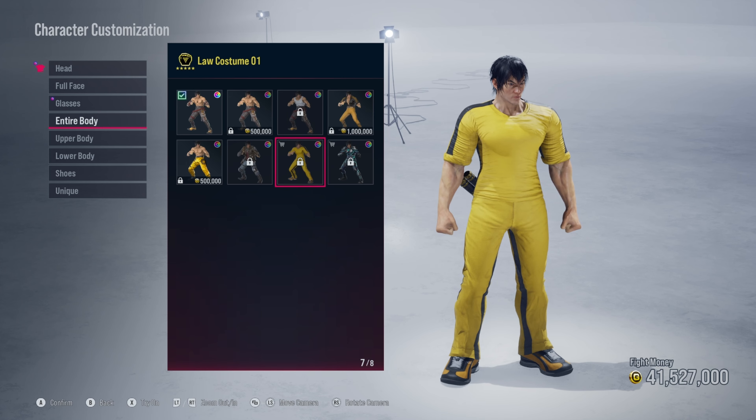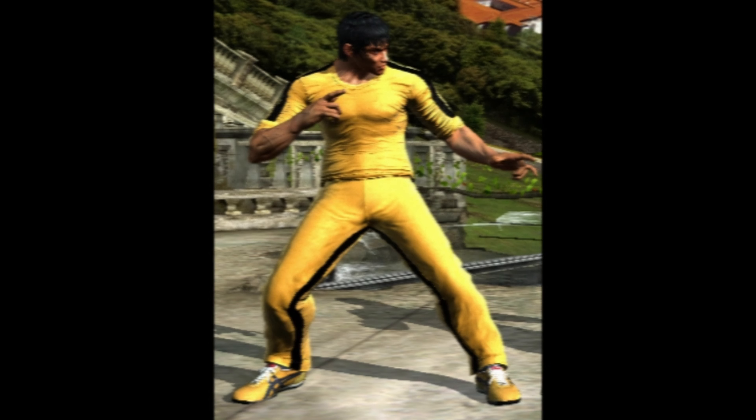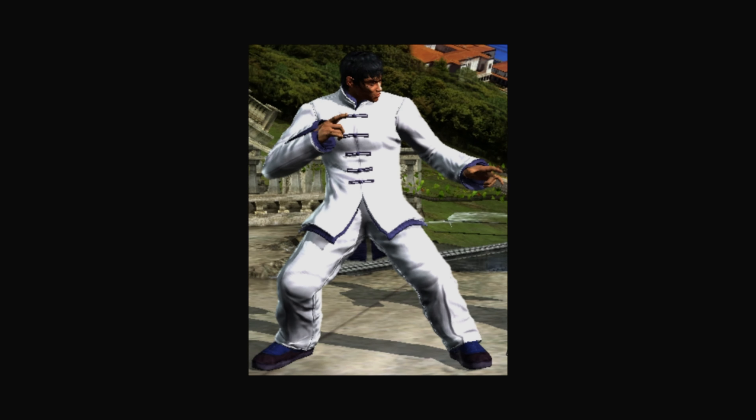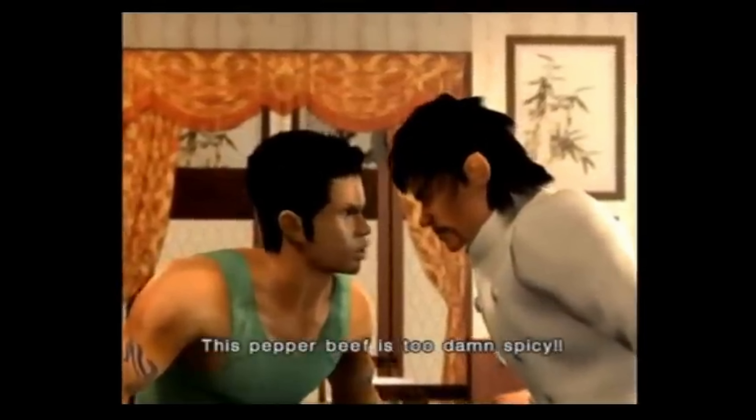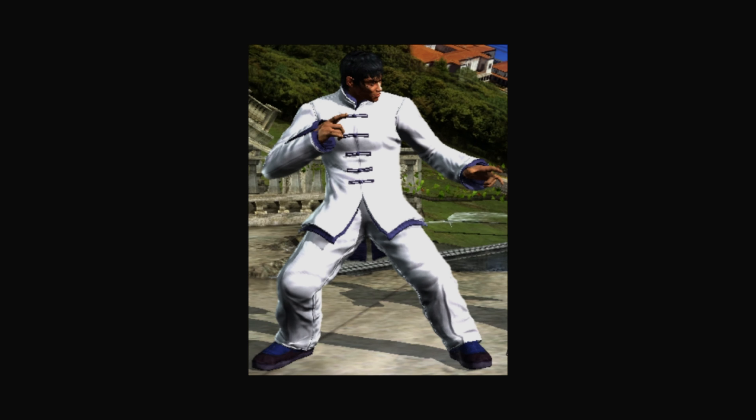Law has always been popular in the series and he already has an outfit for Tekken 8 — his yellow jumpsuit. The yellow jumpsuit has always been a part of Marshall Law's arsenal. If we did choose a different outfit, you could probably go with the chef one from Tekken 6. With this iteration of Marshall Law they lean more into Bruce Lee, and considering Marshall Law has failed several restaurants as owner and head chef, the yellow jumpsuit perfectly makes sense.